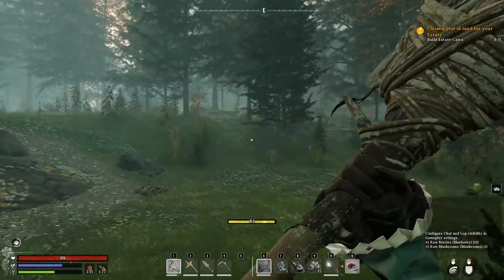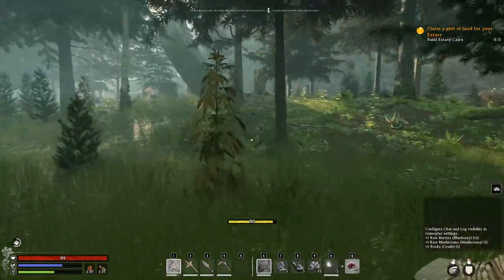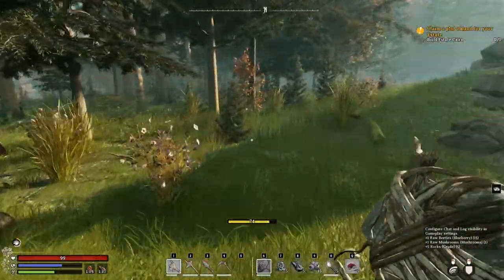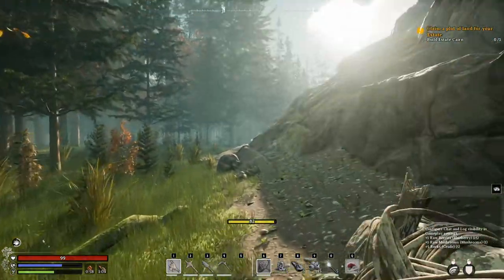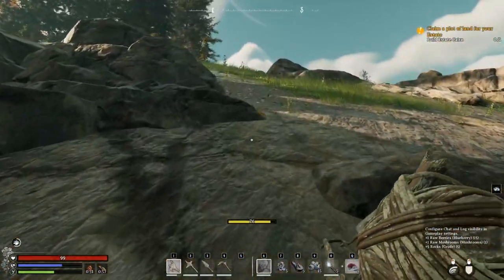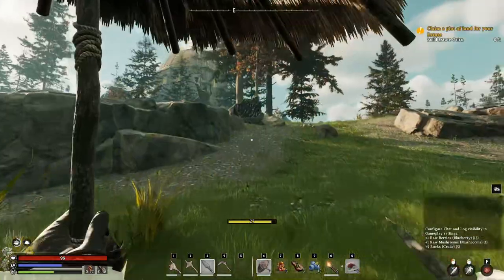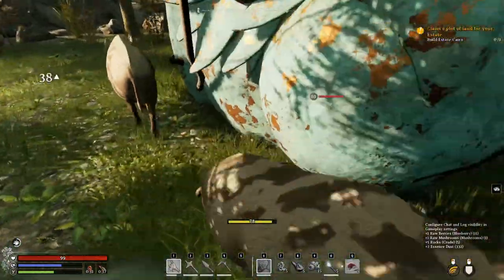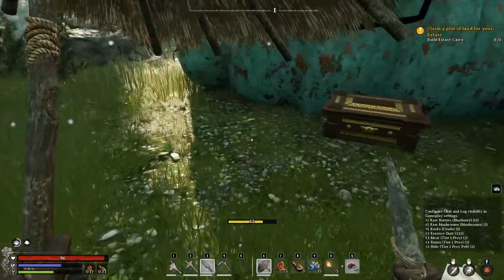Hey everyone, let's play Nightingale. First things first, we need to build some sort of base, and I highly recommend building close to the water if you do farming. Also close to the water because you may find ores and lots of rocks as well, if you want to build out of stone. Let's see if there isn't a good location. Press E and you get all the materials.